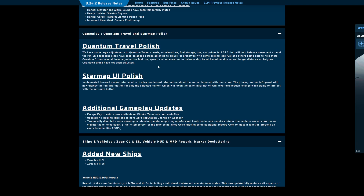Quantum drives have all been adjusted for fuel use, speed, and acceleration to balance ship travel based on shorter and longer distance archetypes. Cool-down times have not been adjusted. I would assume military ones will accelerate faster and have a higher speed but use more fuel, while civilian ones will be very economical but not as fast or as quick to accelerate.